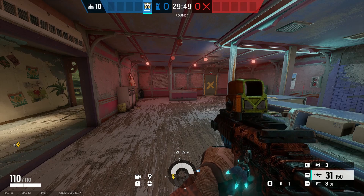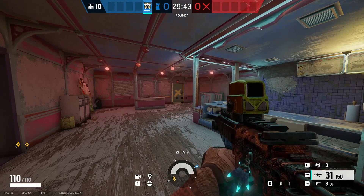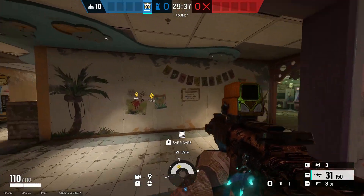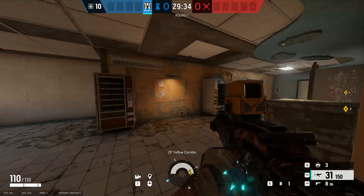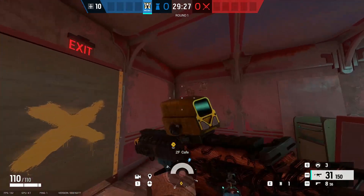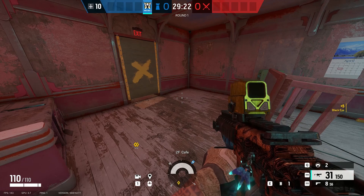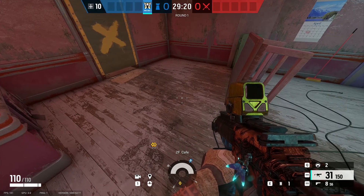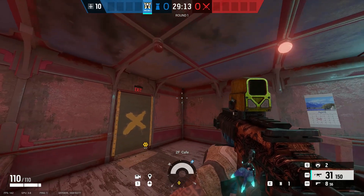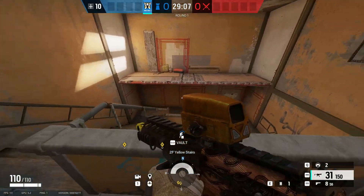Now we're here in the Park and Cafe. This is another very high traffic spot that attackers would come out of — from Teacups into Cafe if you're defending Kids Room, or the offices over there. I place my cam right here behind the wall. Be careful not to be on cam for too long because they like to drone and check for traps — they'll most likely see your cam if you're on it.